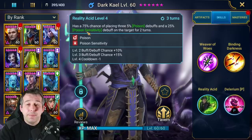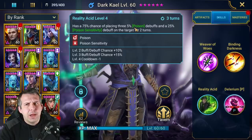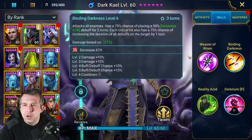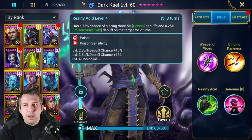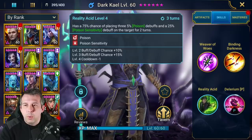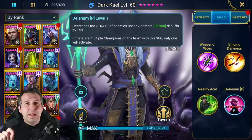His A3 places Poison Sensitivity, which is pretty rare for any champion in the game, especially stacked against poison. There might only be two other champions that do this together. Again, 100% chance of placing three big fat poisons AND Poison Sensitivity - he's just got debuffs coming out of his ears. Three-turn cooldown is very nice. It's another really cool ability.